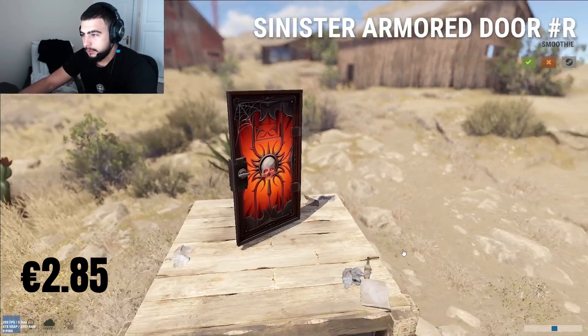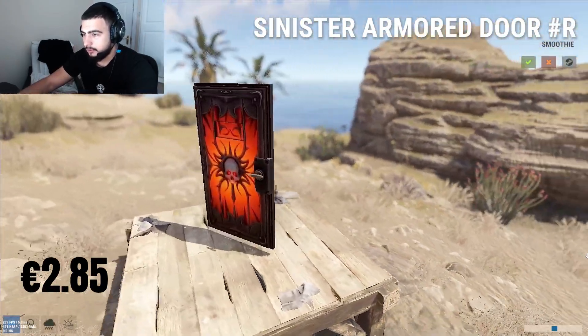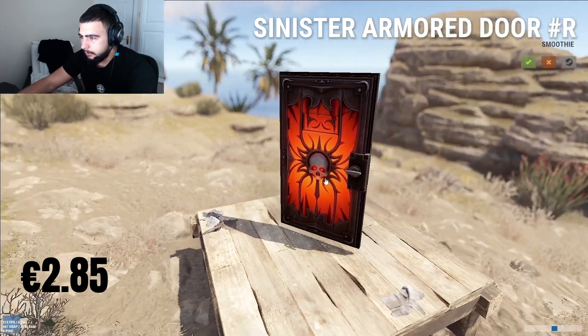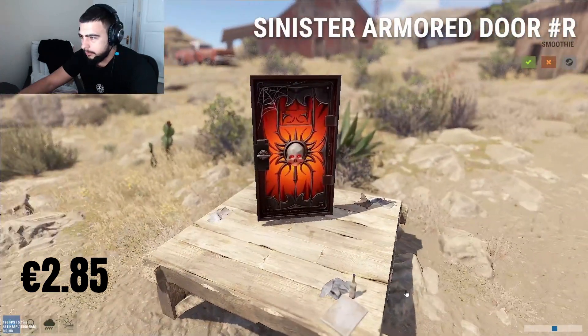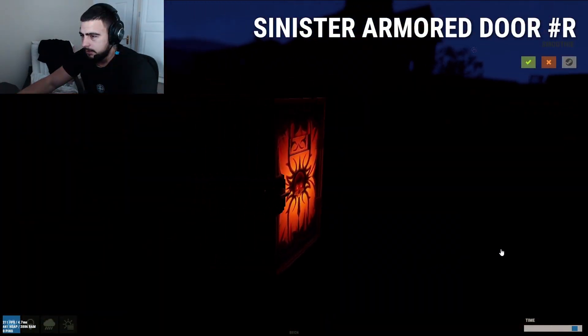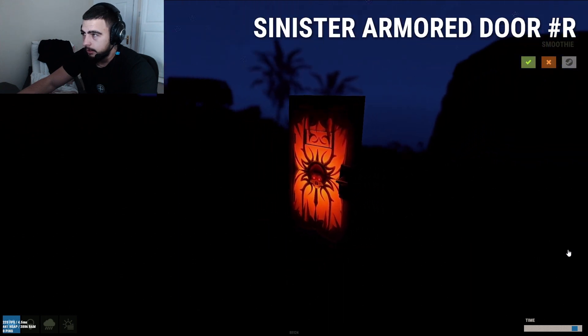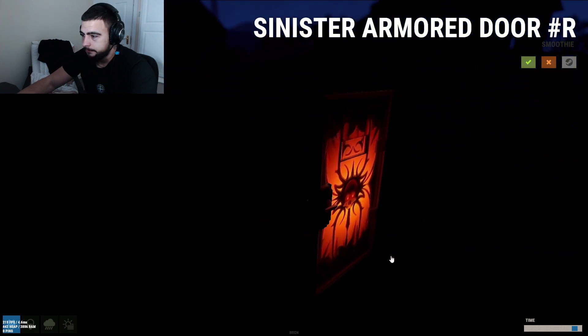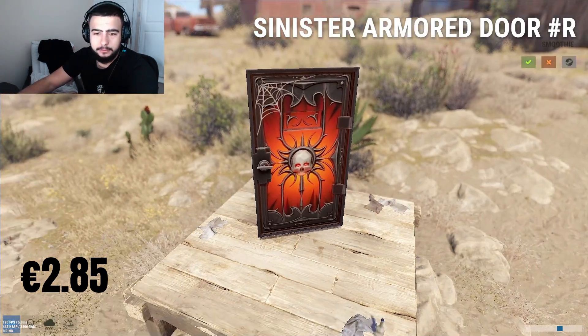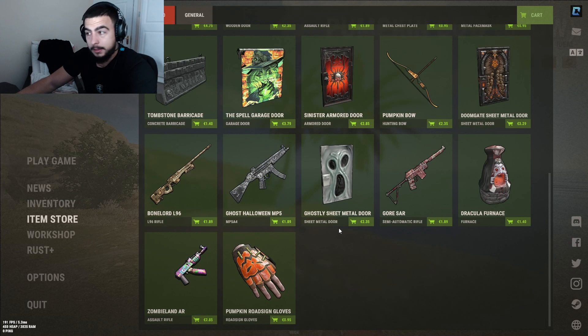Next up, sinister armored door at two euro 85. Nothing too special - has a sliding little eyes effect. Let's see how it looks in the dark. It lights up. We have a lot of light-up skins due to Halloween. It's all right, not too special, I give it a three out of five.